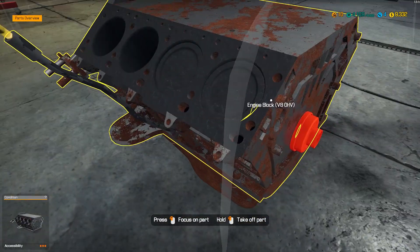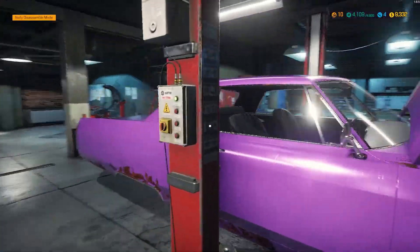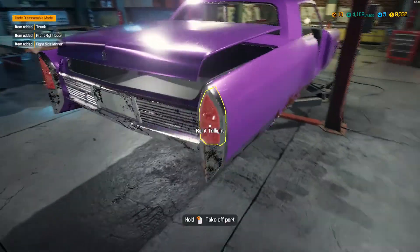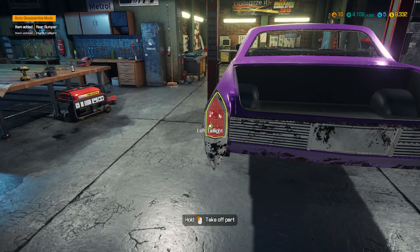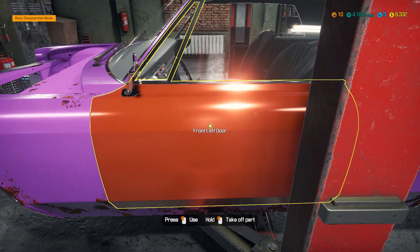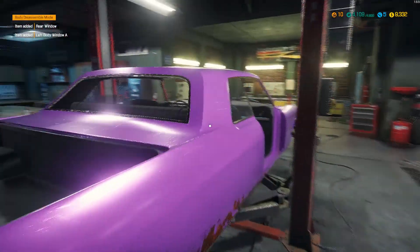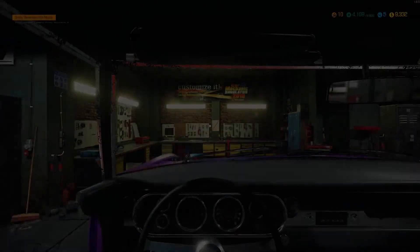I do have a few mods installed, like the Volkswagen Beetle and the Bugatti Veyron. Why am I not taking the boot off? Because I kind of need to redo this anyway — I do not have a paint booth yet, so I cannot change the exterior of the car yet.